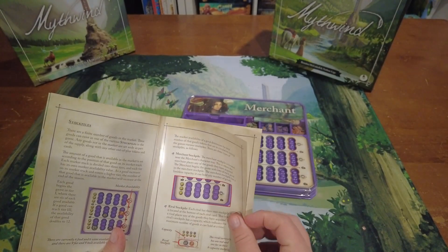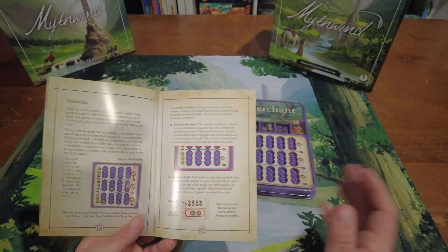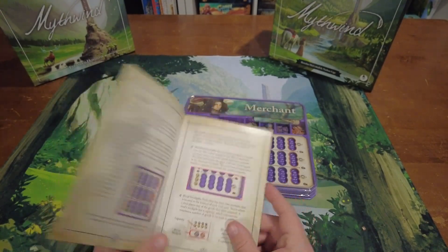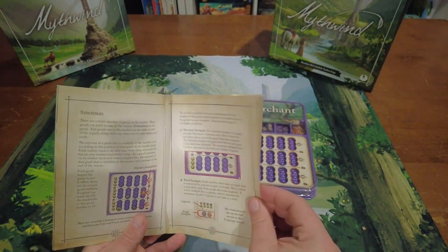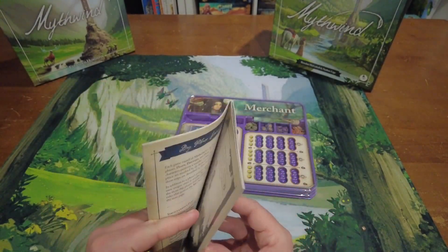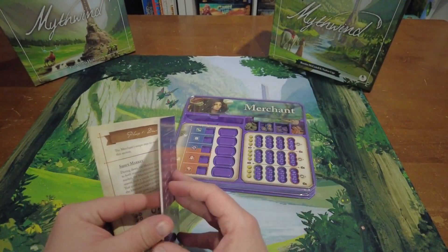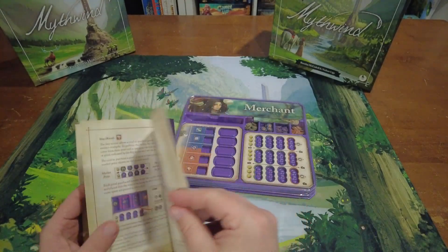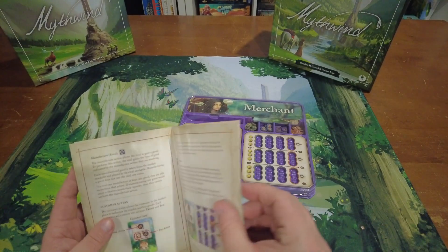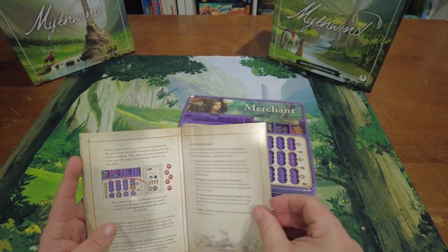The merchant is maybe a little more complicated than the trader or the farmer — more in line with the ranger. So if you're not quite familiar with how to play the game yet, maybe try out the farmer or the trader first, then move on to the merchant and the ranger. The journal has all the information you need — it'll talk about marketplaces, rivals, customers, and give you a breakdown of each of the various phases, buying, selling, manufacturing, and buying for your customers.